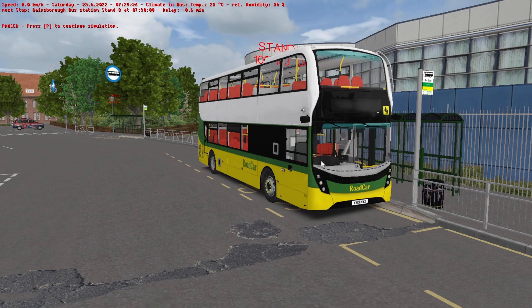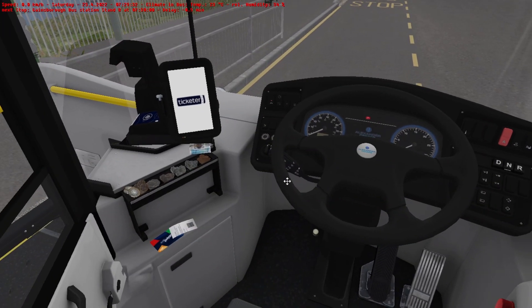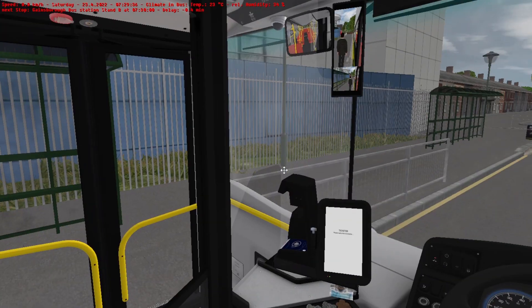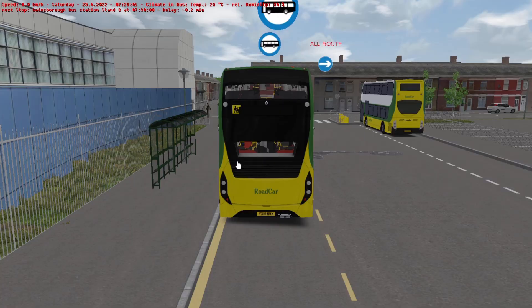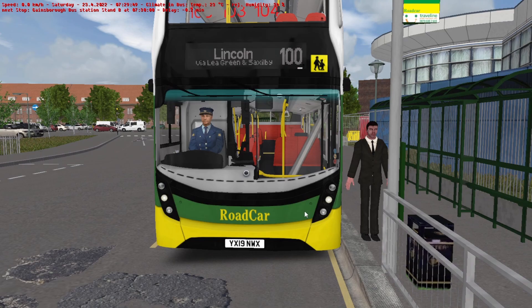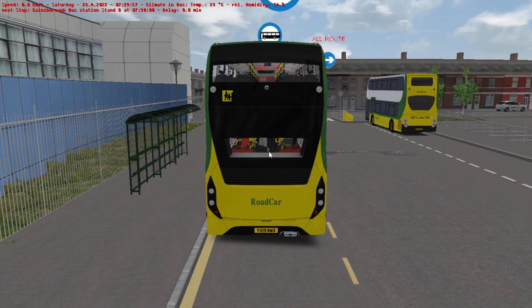We've left a realistic rendition of Hamburg behind for a semi-fictitious rendition of Lincolnshire. We'll be taking the Studio Polygon E490 all the way to Lincoln from Gainsborough on route V100, which has recently extended in OMSI 2 from Saxilby all the way to Lincoln. This will actually be my first go of the route, so it's more of a first-look video than a let's play. The only issue I've found so far is my MMC seems to be broken — the DG3 on it doesn't work, so I have to change my blinds through the alt menu.